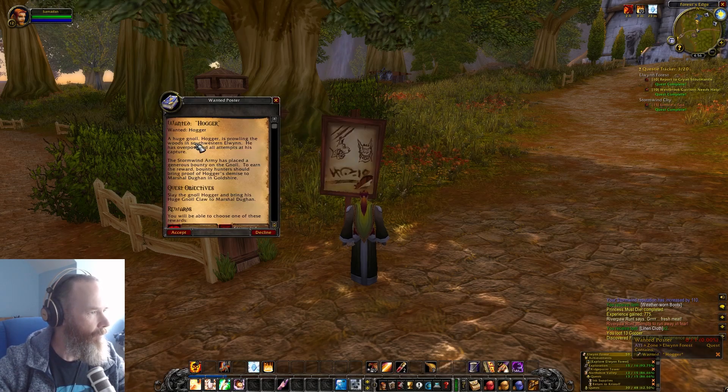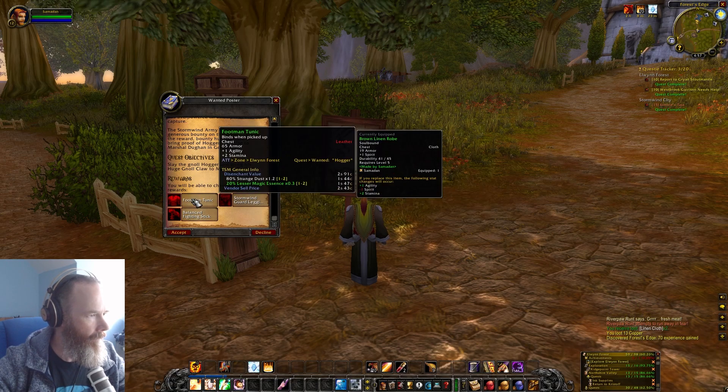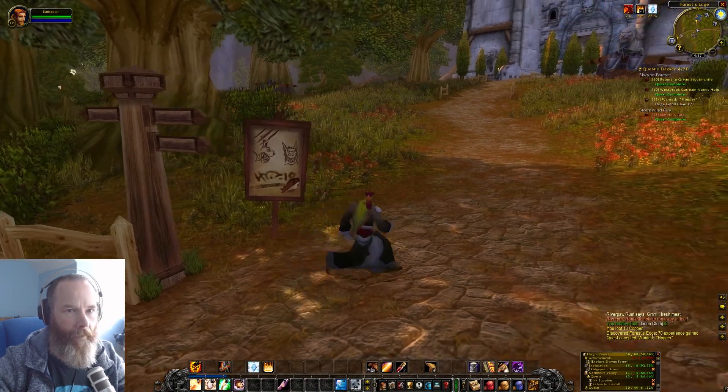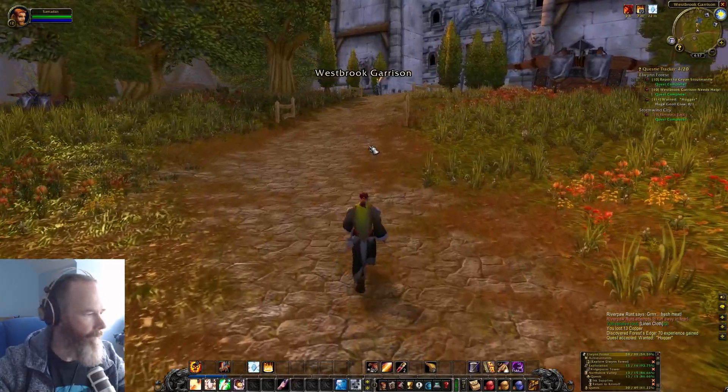The wanted poster for Hogger — I love the pictures here, it's fantastic. 'Wanted: Hogger — a huge gnoll prowling the woods in southwestern Elwyn. He has overpowered all attempts at his capture. Bring proof of Hogger's demise to Marshal Dugan in Goldshire. Slay Hogger and bring his huge gnoll claw.' The reward would be a staff, but we haven't learned how to use staves yet, so we'll accept it anyway. That will be something we might need to group up for.